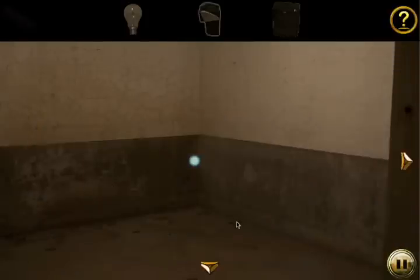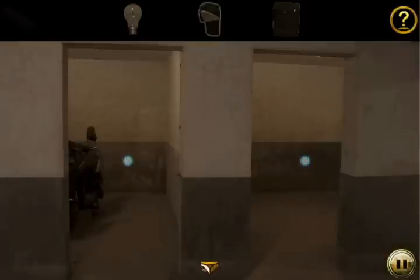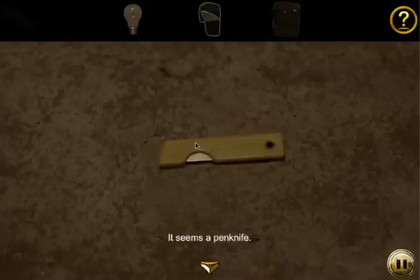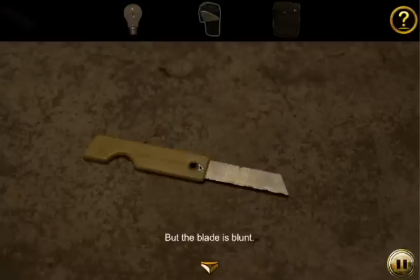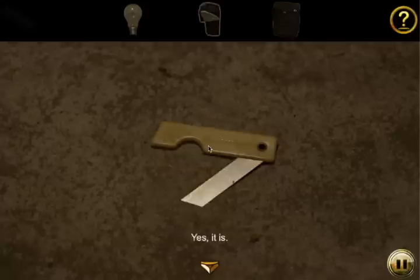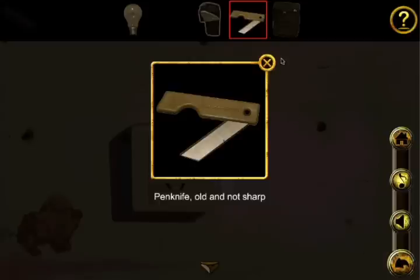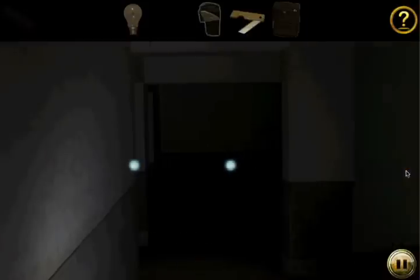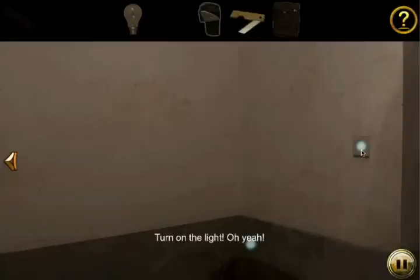Now that we've thoroughly explored this room, there's something behind this outlet. Oh, it's a blunt pen knife. That just happens to be what we needed. But the game won't let you use the pen knife to open the luggage, even though I personally think that's a completely valid solution.